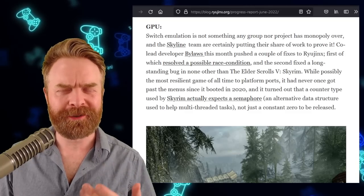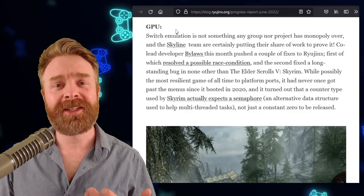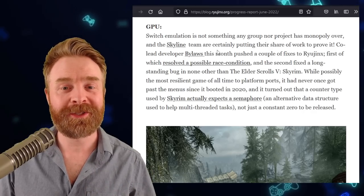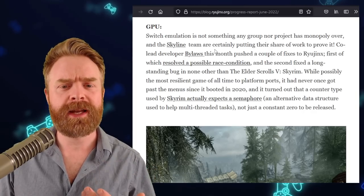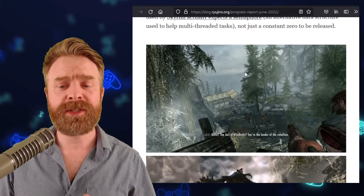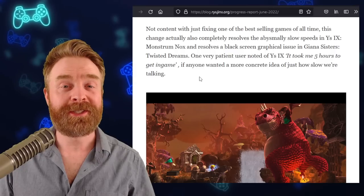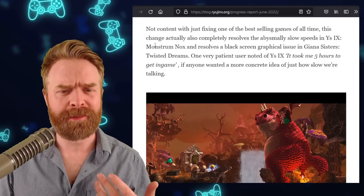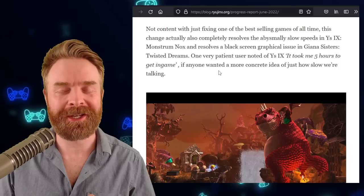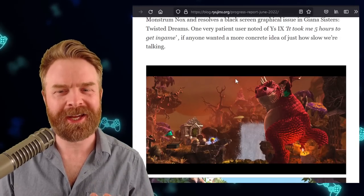Moving on to improvements now, and the very first thing listed is incredibly interesting. It's under GPU, and it has to deal with Skyline, the Switch emulator on Android. Bylaws, one of the developers of that emulator, has been helping out the Ryujinx team. There are a bunch of improvements here, including Skyrim which now boots. This improvement also helps out games like Monstrum Nox and Twisted Dreams. With Monstrum Nox, it took someone five hours to get into game, and this improvement significantly reduces that time.